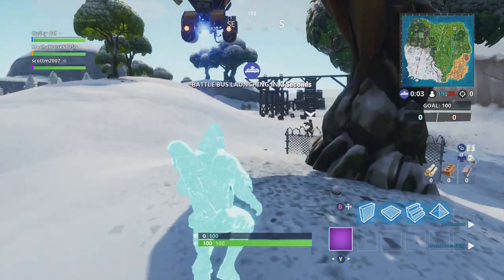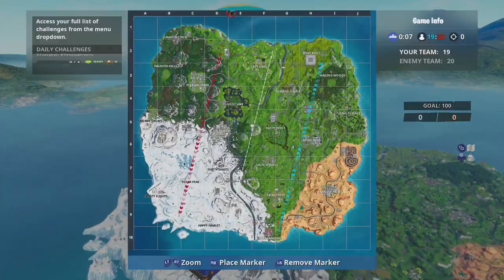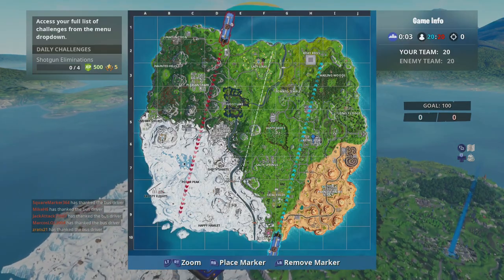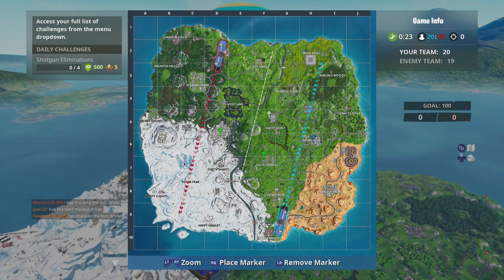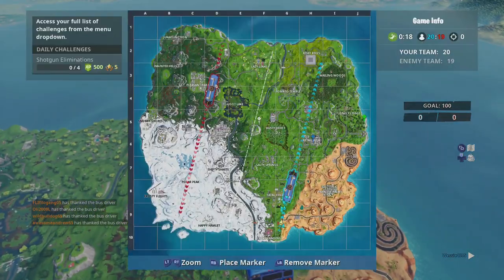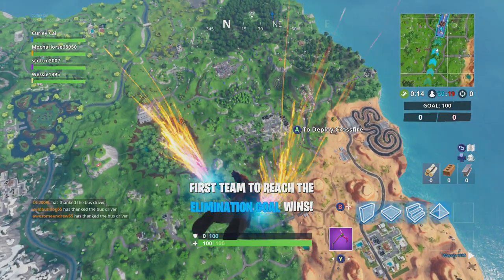I guess he's kind of like a sniper. Oh, he looks freaking badass. I do like the way his skin looks. We're going to go to Retail Row because that is around the middle of the map, so we should have a little bit less walking distance — that is the plan anyway. I probably should jump. We need to get out to Retail Row.